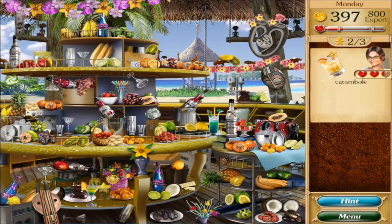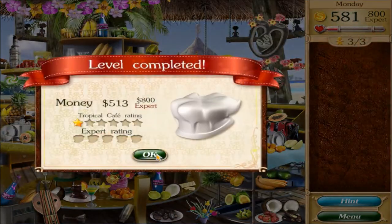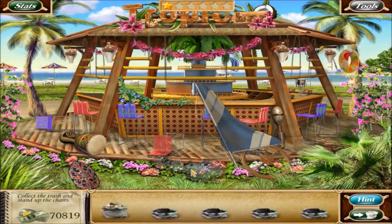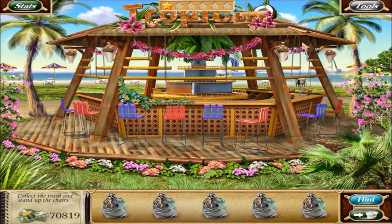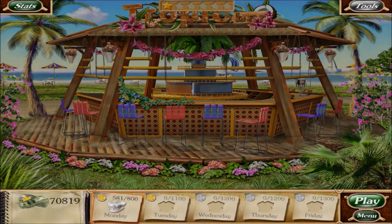Mangoes right there, caramel bole, star fruit - drain that. No way I'm getting expert. Cash right there, cash right there. Now to put everything in order - start with the trash, pull the trash, right the chairs. Any trash up there? I guess that's it. Replay Monday because I know I can do better.